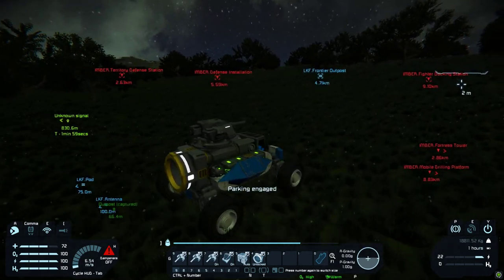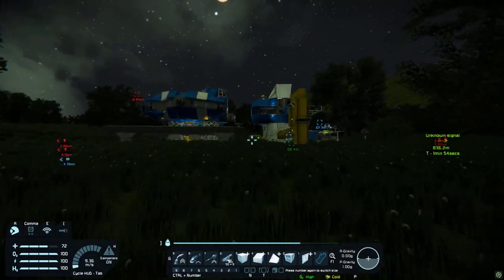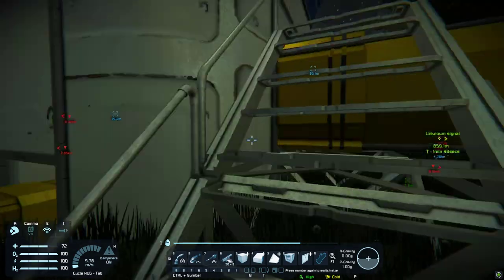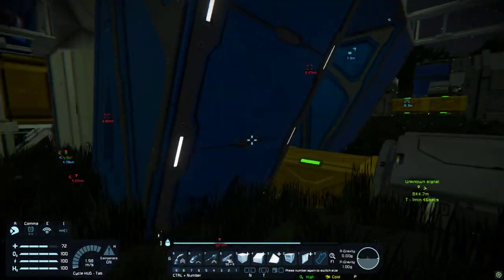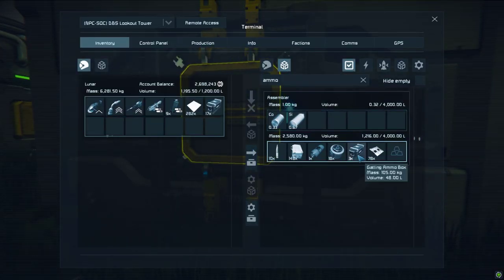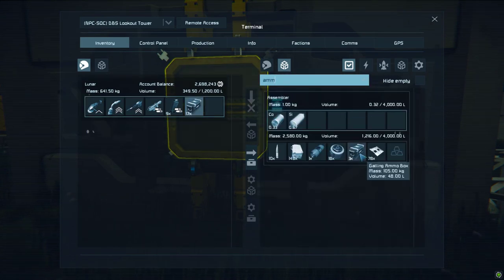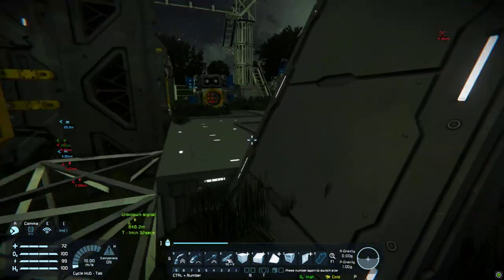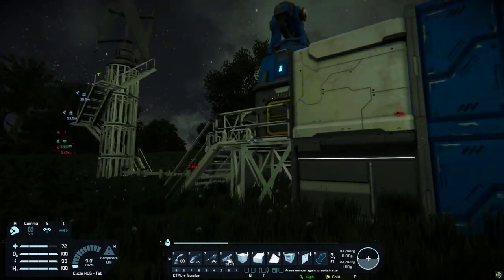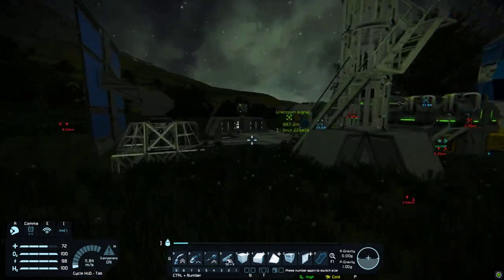Hang on — before we go, has this thing got ammo? There's something else I need to do real quick — I need to actually put the ammo in the gatling turret. That would be good, so this base can defend itself. Yes! Bob — pop that in there. There we go, I feel very confident now.